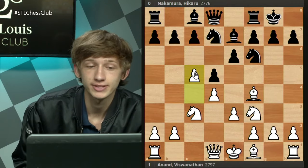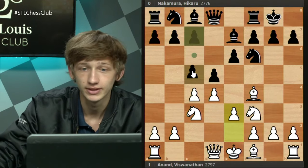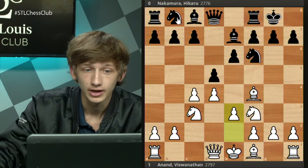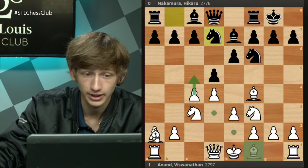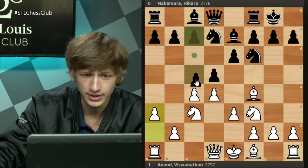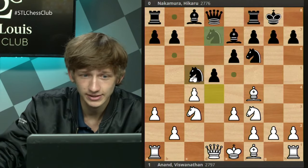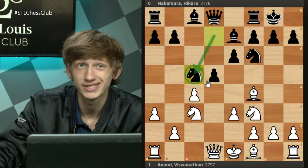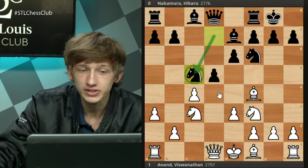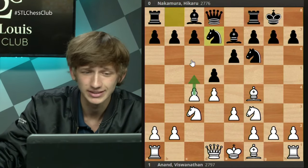Perhaps this is why c5 is really gaining in popularity over Nbd7. If you don't play c5 yourself — if you play something like a3, for example — then black is going to get c5 out anyway on the next turn, giving black a better version where they can recapture on c5 with the knight. So this is why c5 by white is generally the response to Nbd7.